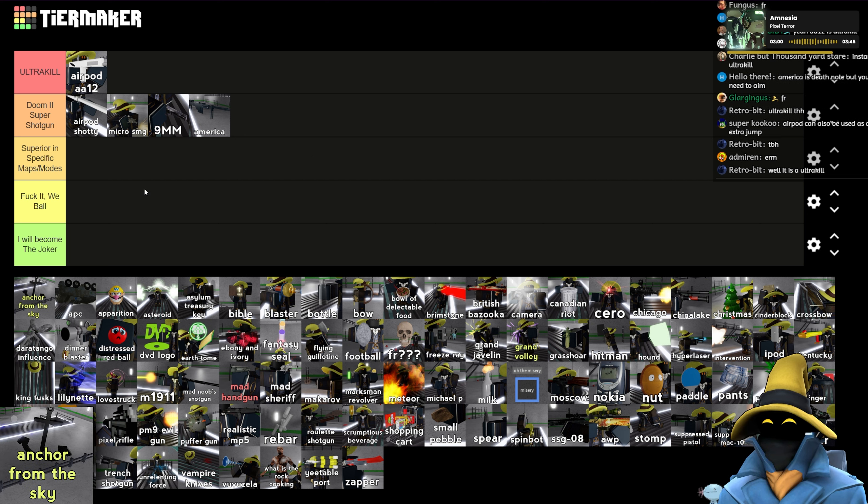The Blaster is decent, honestly. It doesn't do a whole lot of damage but the projectiles are pretty fast, and for that ammo you have no cooldowns to worry about. I don't mind the Blaster, actually. I'd say below America in Doom 2 Super Shotgun — it's boring, but it will definitely get you a bunch of kills.